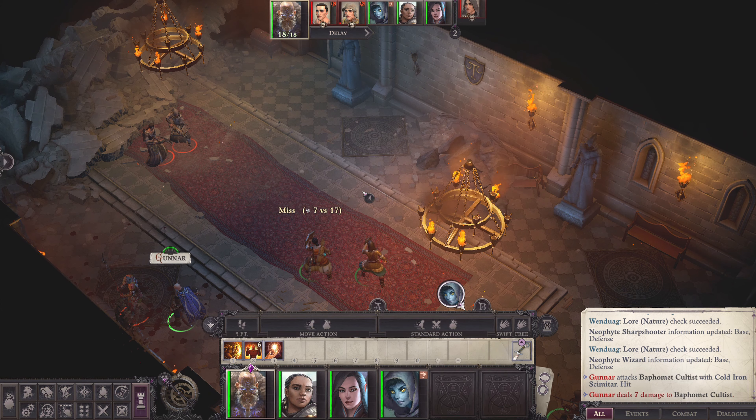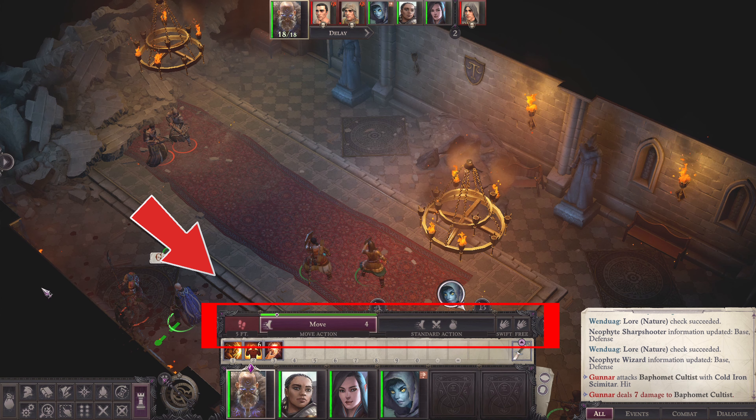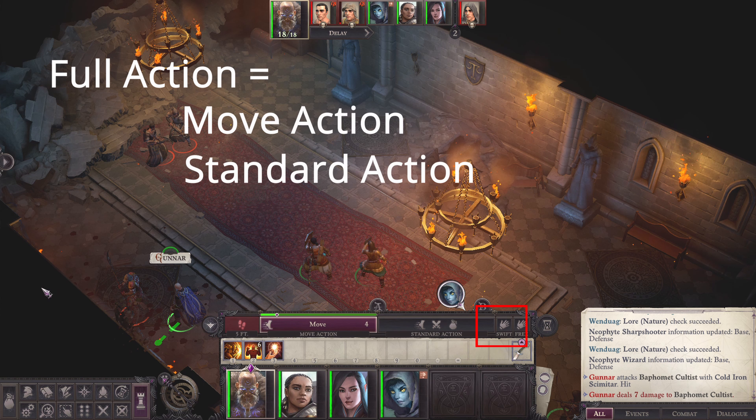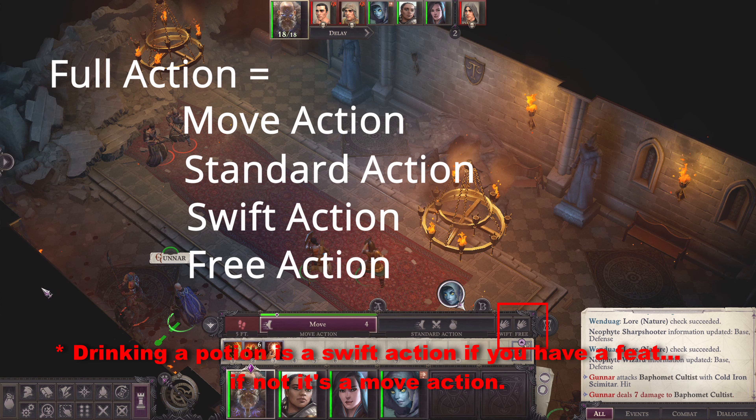On top of your character screen is your available moves each round. Each character has a full action in each round. A full action is composed of a move action, a standard action, a swift action like Lay Hands on self or drinking a potion, and a free action.